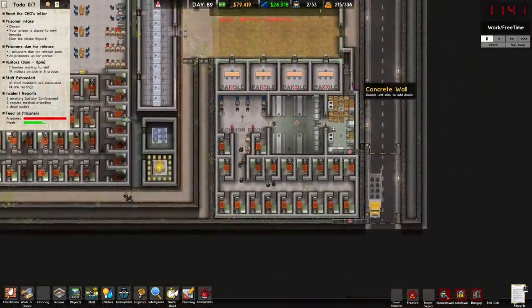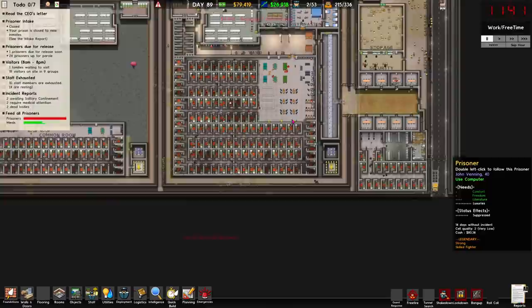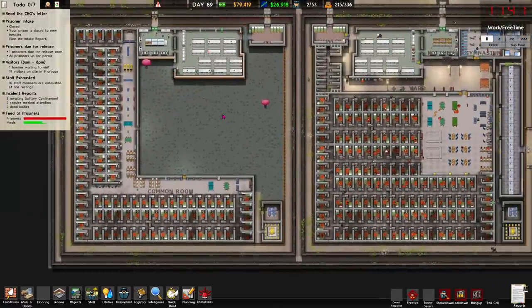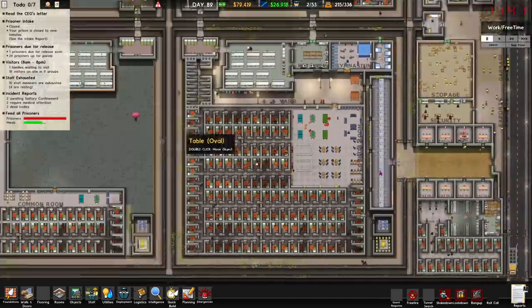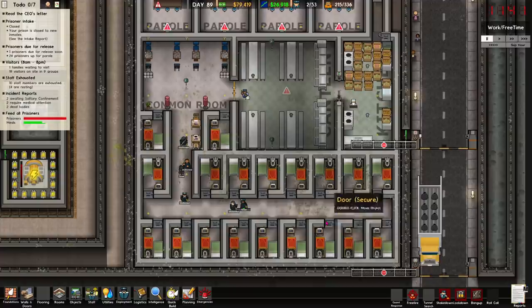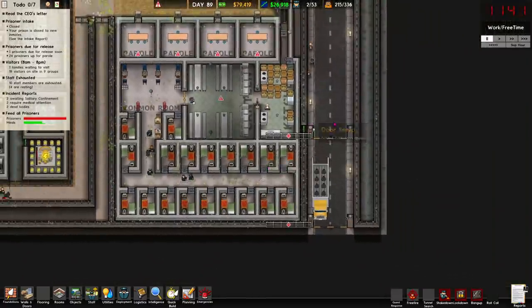What I have done is rebuilt all the facilities that we lost yesterday to kind of the same place we were. The only caveat is I haven't put down the psychiatrist rooms because I still need to make sure I've got the balance right on those first without dumping a bunch of money — obviously they're quite expensive. What I've got down here is our super max facility set back up, with a common room down just to fill extra space. I haven't opened this up yet, so we've got plenty of money on the table.